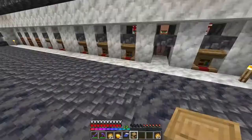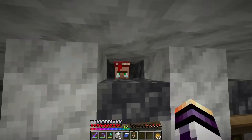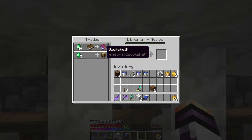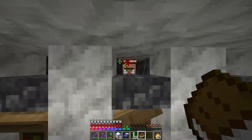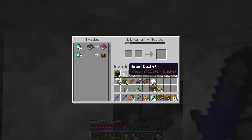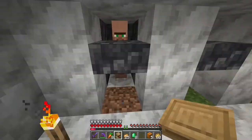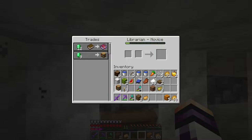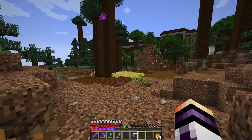I arrived back at the Woodland Mansion and I will start to search for evokers. I made a lectern and now I will try to gather power 4. After some time I found power 4 and now I need some emeralds to buy it. Because I don't want to lose that trade I will buy a bookshelf. After some time I gathered enough emeralds to buy power 4. Now I will try to gather punch 2.